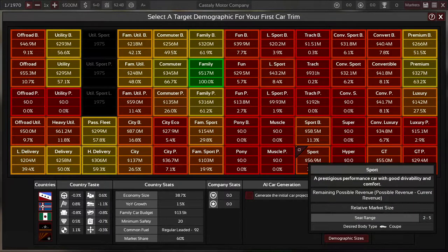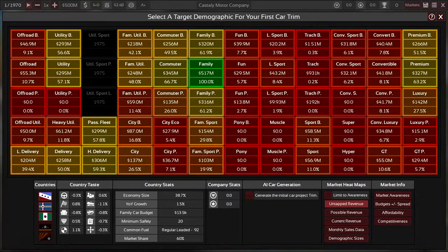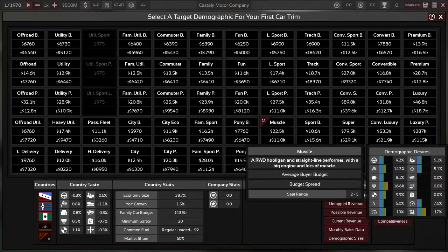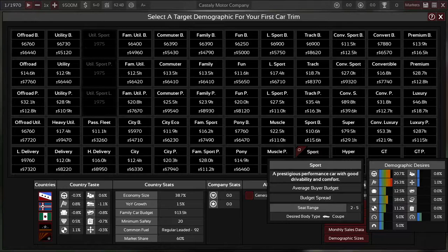The nice thing about sports cars is that drivability and sportiness are the most important factors. Comfort and safety matter a little, but you can get away without having those really polished. Prestige is important too, but if you have a big engine and a fast car you'll probably have that anyway. Also, the budget for sports cars is around 24,000 versus about 13,500 for family cars, so you have higher margins and don't have to be as production-efficient.